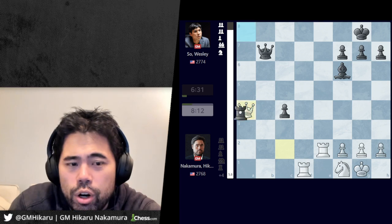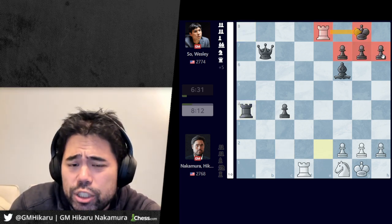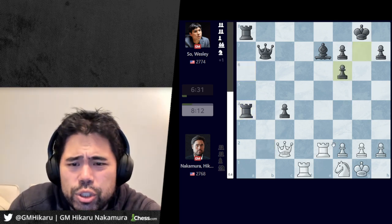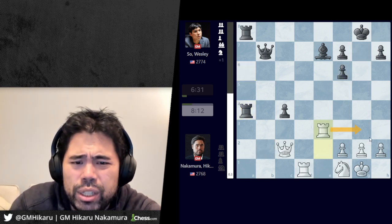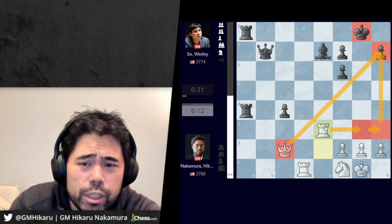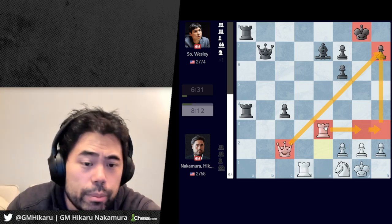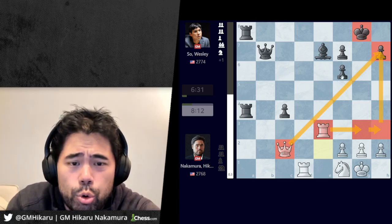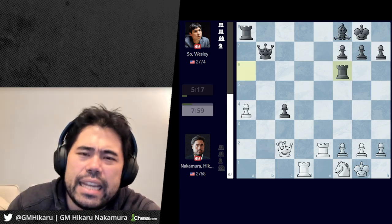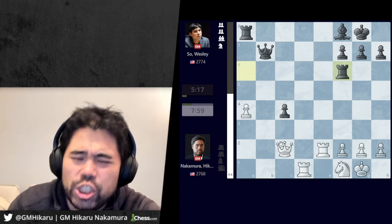After bishop takes f6 there's queen takes a4, rook takes a4, and again I have rook e8 with the classic back-rank checkmate. So black can't really take the pawns. After takes takes, in a position like this I can play rook e3, rook g3 — the king is very weak on g8 and white is much better here. A computer will probably draw this position, but for a human it looks horrible with the weak king on the kingside.